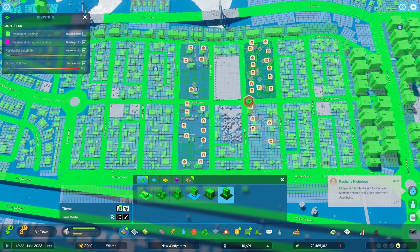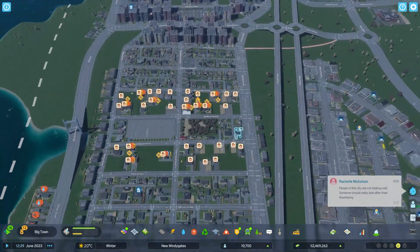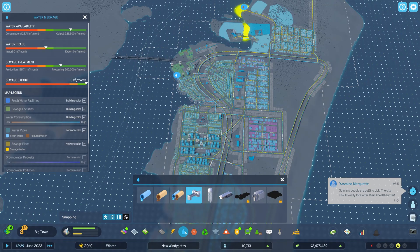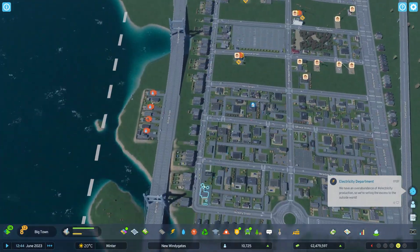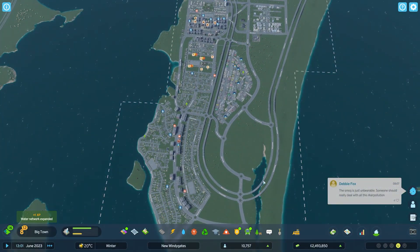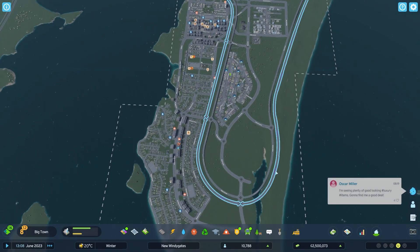Sorry guys, sorry to kick you off where you've been very happily living for all this time. We've got no demand for high density — I don't know if they've ever even built there. All right, we got a water issue — what's going on with you guys? You should be fine actually. I don't know if you should even be living here but the bridges have cut you off, so we'll just hook that up. I don't know if anyone's going to move into that high density but it'll be good to have it.